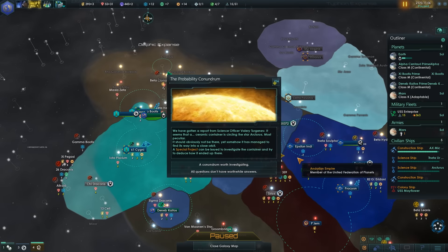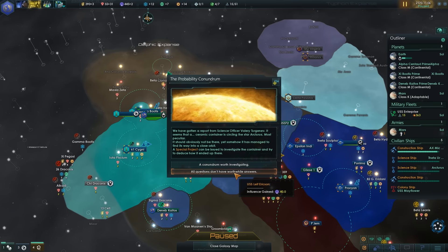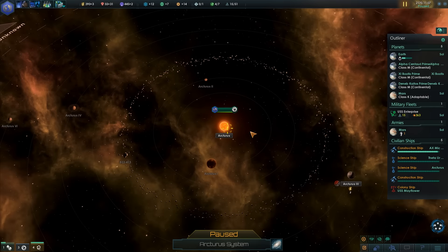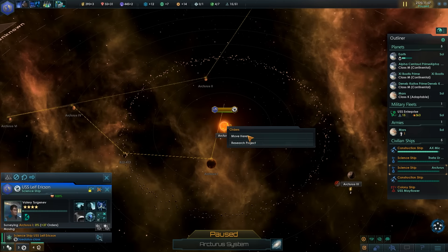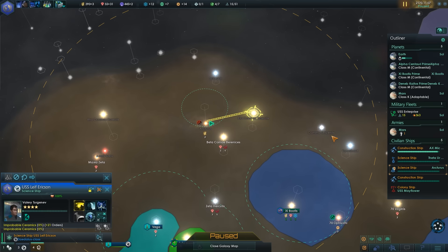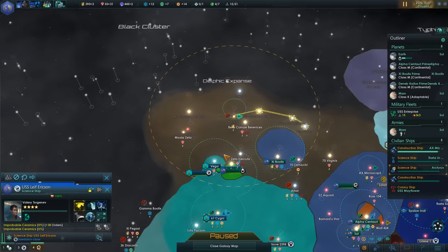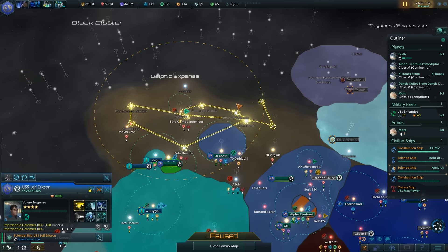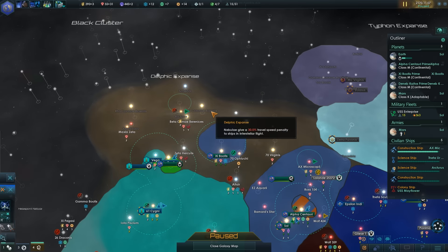We've got a report from science officer Tuganev — it appears that a ceramic container is circling the star, most peculiar. It obviously shouldn't be there, yet it has somehow managed to find its way into a close orbit. We can do a special project to investigate. We either get 40 influence for ignoring it, or we can do the research order. I'm going to do the research order — go research that first, then you can go back to your survey.